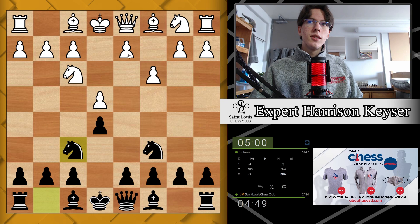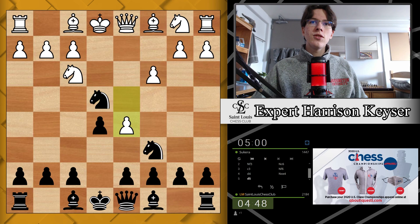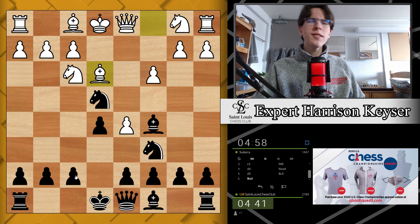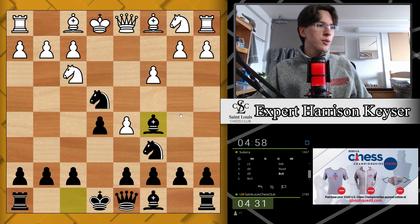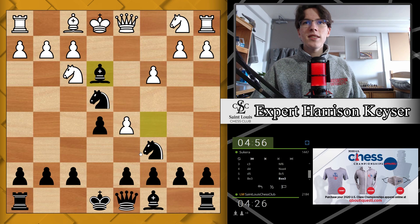We'll go into this line: knight takes e4. See what you've got — Sukera playing d5. And this is the Vukovic Gambit — not playing knight e7 or knight b8. Yeah, this is called the Vukovic Gambit. It's probably the best way of countering the Ponziani in my opinion. The Vukovic Gambit, sacrificing a piece, but my opponent does not take it. We'll take this bishop — bishop takes e3 — and my knight is attacked, so I'll move it to e7.